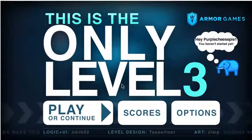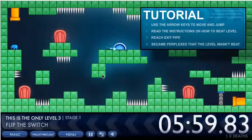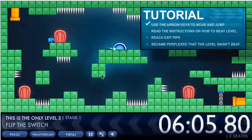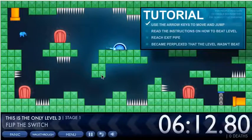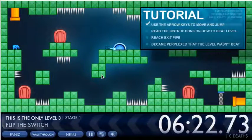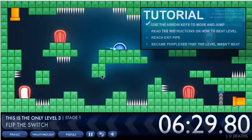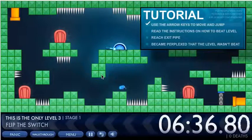Welcome to my tutorial for This is the Only Level 3. Here we have a little elephant guy who we are going to be controlling through the whole game. For controls, you use your arrow keys. You can go through doors — push down to get through from one door to another and back again. We'll start off with the first level, which is really quite easy.